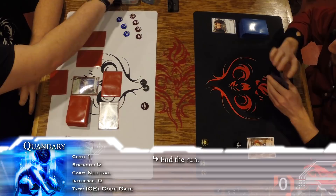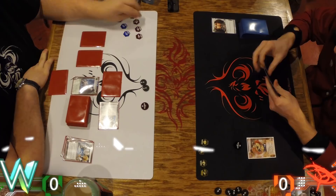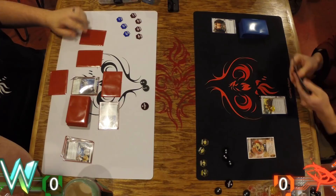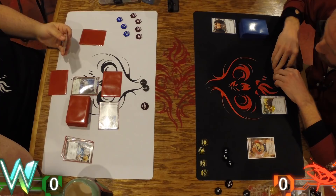I haven't seen any ice so I don't know what to dig for — I'm just gonna try to get you to rez something. There's the Quandary, so that tells me I've got to get Yog. Even though you hate to Yog a Quandary, it's an Enigma, right? At least I cost you a click. And there's Daily Casts with three credits — establishing some long-term economy. I'm not sure if this is the best approach for Ed Kim yet.